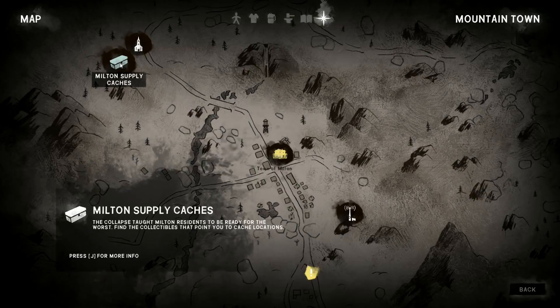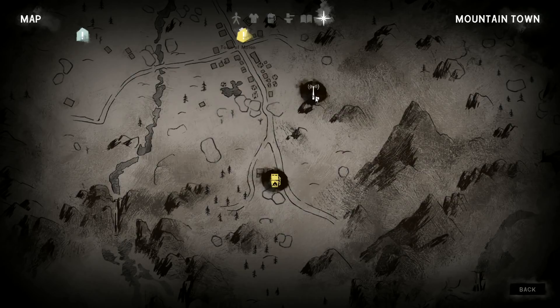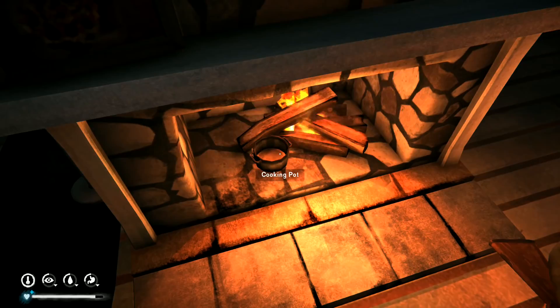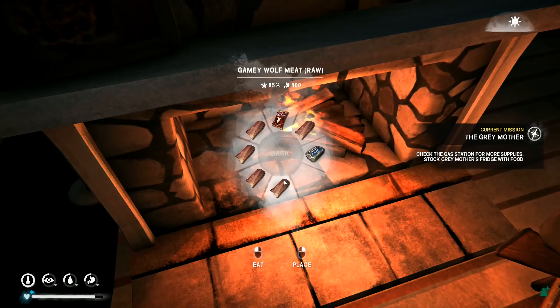We fought a wolf last time right here and the wolf did eventually die. There's a shortwave tower up there we've already been up to. We can go along the road to the gas station where we should be able to find some more supplies, so we've got some options available. What I want to do right now is pick up that cooking pot and then go to food — we've got this gamey wolf meat. I want to pop a couple of these down here to cook.